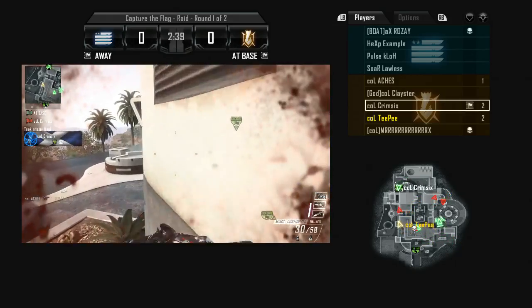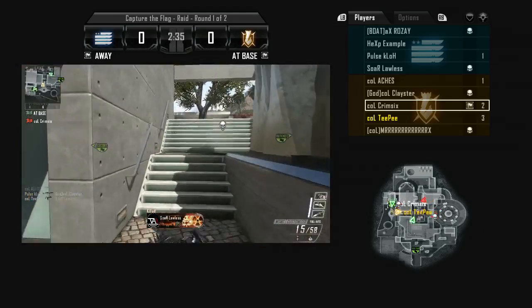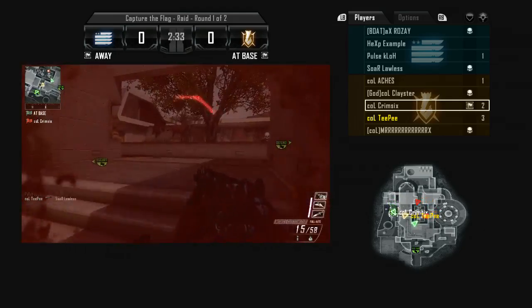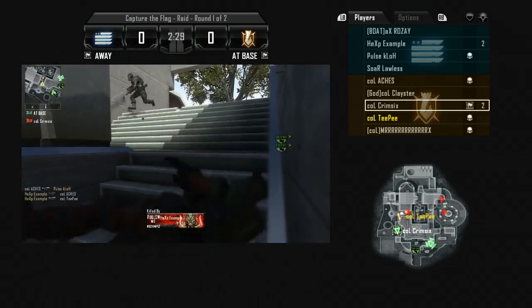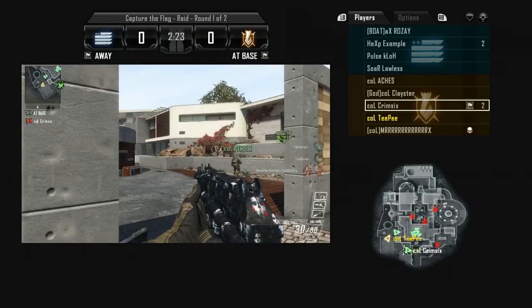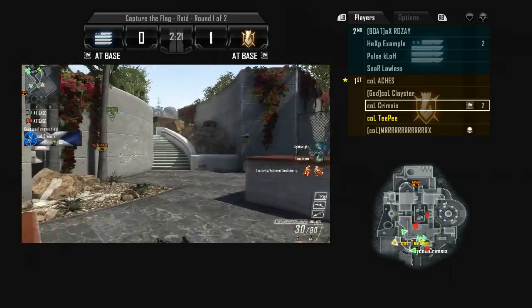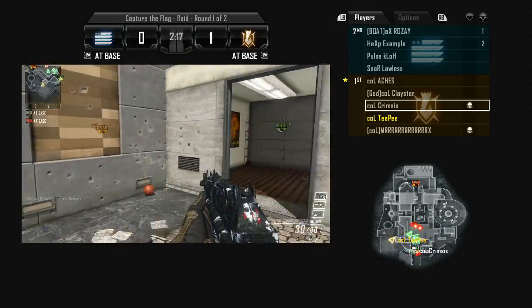Krim makes a great pull. He catches them off guard — he got past the guy that was pool, they weren't watching it, and that's a crucial mistake on their part. He takes advantage and we get a flag out. Great play by Krim. And although I did not get that kill at the cutoff, I delayed that guy and made sure Krim was far enough to get the flag out without contention.